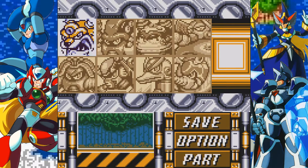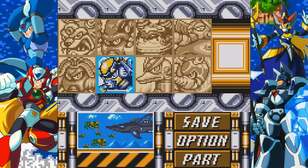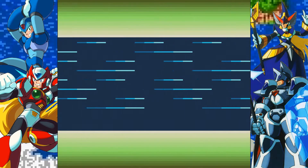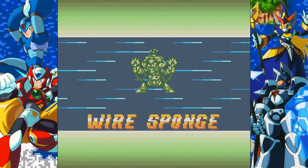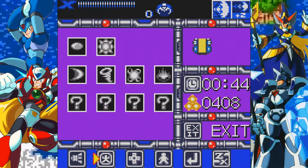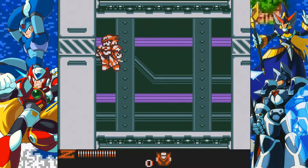Welcome back. You fight Wire Sponge - you're wrong, damn it. I'm not hitting on all cylinders. Are we gonna fight Wire Sponge? Yeah we are. Let me tell you something about the heart tank in the stage - it's in the same spot it was in X2. Just as cringe. What do you mean that's not cringe, it's hilarious. So I'm just gonna switch to Zero so that he can get an armor upgrade.